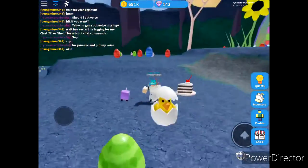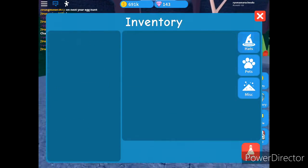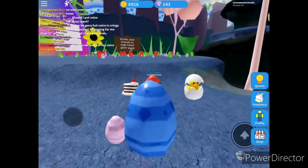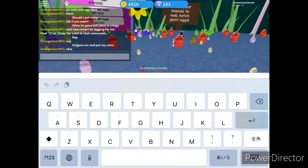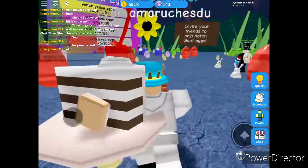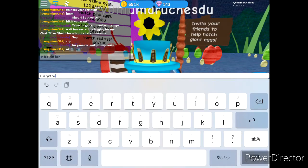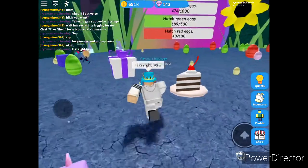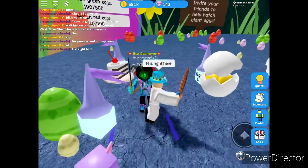We didn't get a hat. The Trunkminer is right here. Okay, so he is just right here. He is right here. Okay, I'm just going to write it in the chat. Alright, I wrote it in right here. Okay, he's right here.